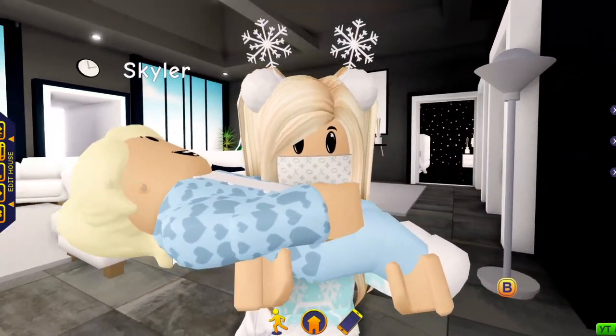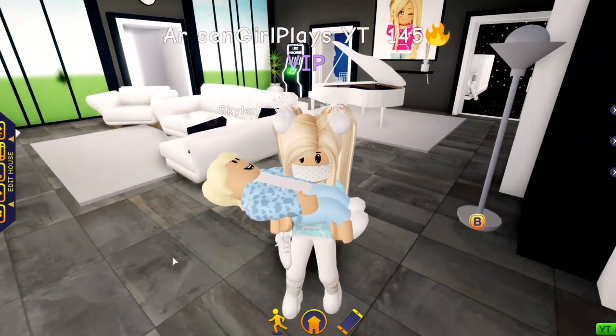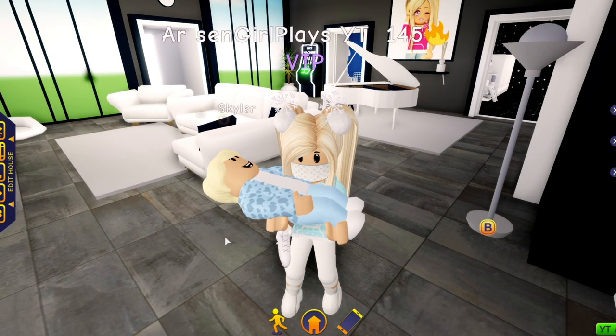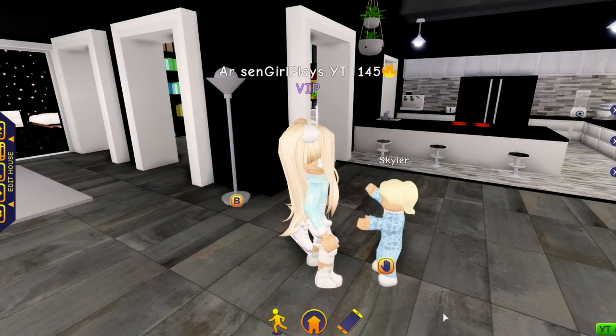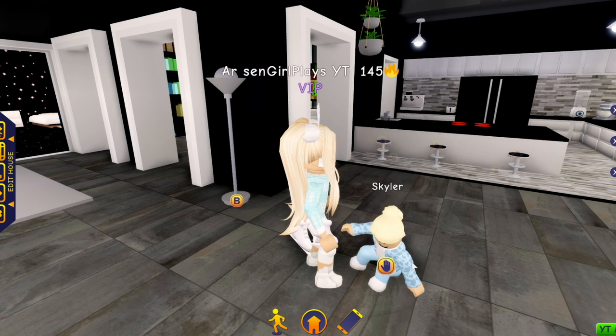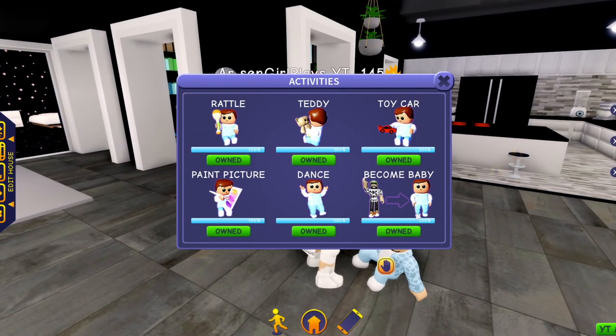I'm going to put Skylar down by clicking the hand and choosing set down. With last week's update, we got the ability to teach our babies. All you have to do is click on your baby, hit teach, and just like with our pets, you can choose any of these options to train them — they're all free, or you can rush them with Robux. But the most important one, in my opinion, is clicking on become baby.